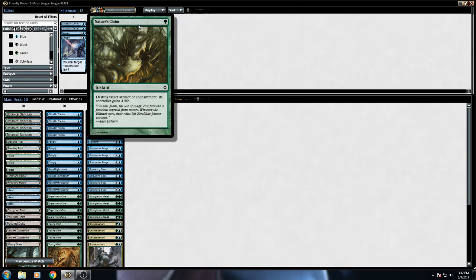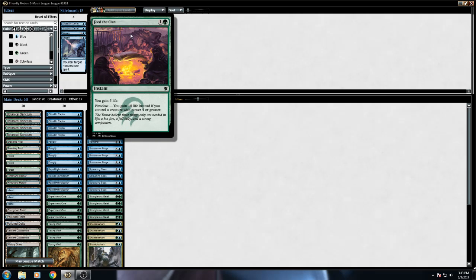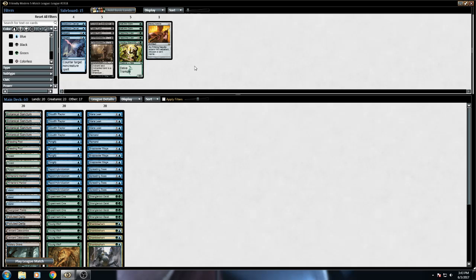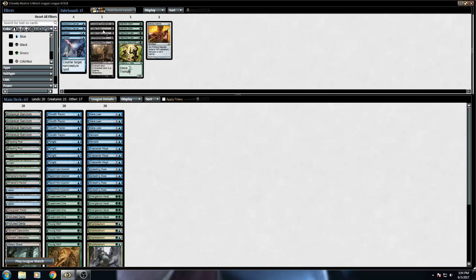We've got Nature's Claims just to deal with all manner of enchantments and artifacts. It sucks to gain them life, but I wanted a catch-all rather than Natural State, which only hits three or less. If you're facing a deck running big artifacts, Nature's Claim is better. We've got a couple Feed the Clans for burn, because being able to gain five life for two mana feels right, especially when you're bricking a bit. We've got a Hooting Mandrills for games going long — a 4/4 Trampler, which also works as a Stubborn Denial enabler and triggers Evolve. If it works well, I might make it a mainboard addition. I like Delve spells, and it's a bunch of monkeys — it fits the theme. In the black slot, we've got some Fatal Pushes, because it's the best removal in Modern.